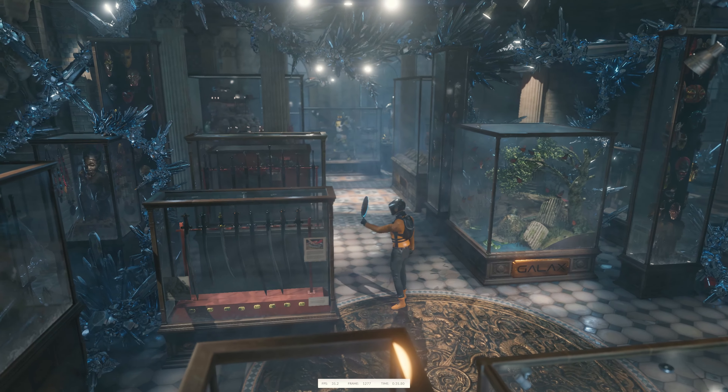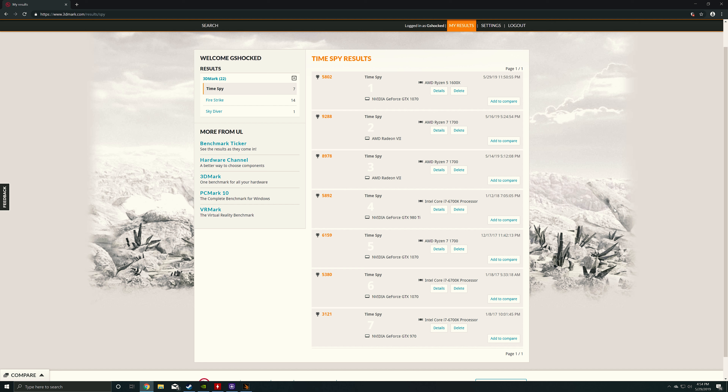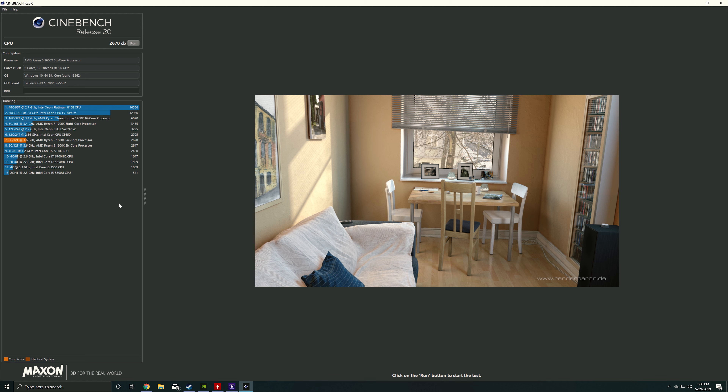Looking at Time Spy, it gets even more interesting — the Ryzen 5 1600X with the GTX 1070 got a score of 5,802. My Ryzen 7 1700 with the GTX 1070 got 6,159, so the Ryzen 7 beat it there — probably due to the CPU test since it has more cores. In Cinebench, we're right where we should be, beating the comparison system by about 23 points, and we're also beating an Intel Core i7-7700K. So it's good to see we're right where we should be.